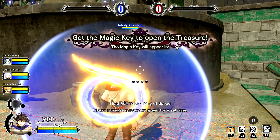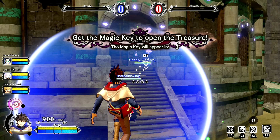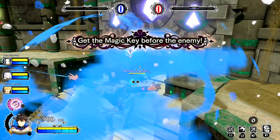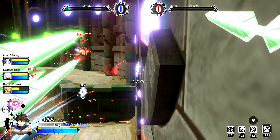Another mode is an Overwatch-esque game type where there's a crystal in the middle of the map and you have to move it over to the opponent's side. If you've played any other class-based game, you'll recognize all these game types — they're not too much different from anything else.